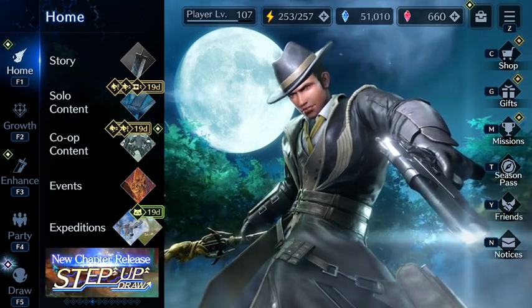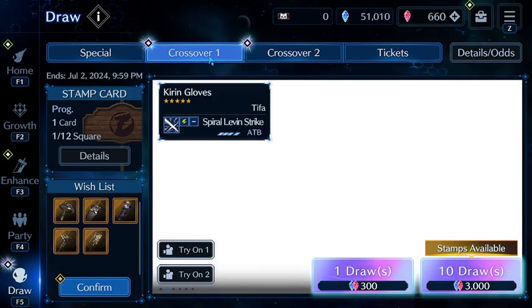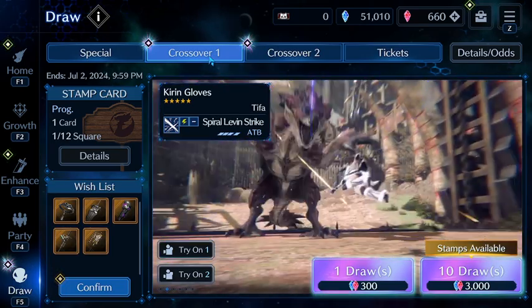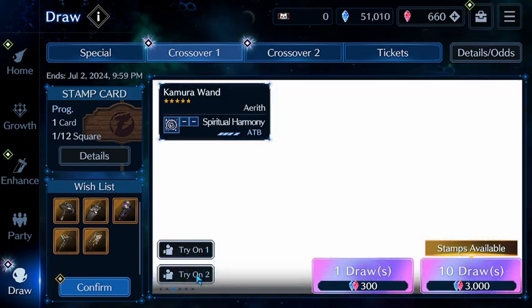Hello guys, this is Avcorp and I want to talk about the last part of the crossover banner and that's Aerith. Tifa got the best costume in my opinion, but Aerith actually got a really good setup and it's very experimental at this point. Let's get into why I think it will work and why it may not work for some.